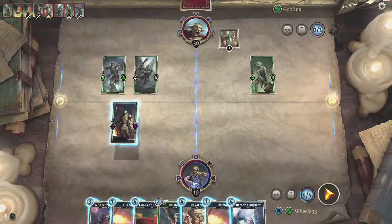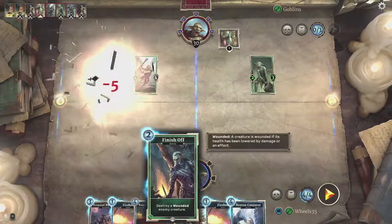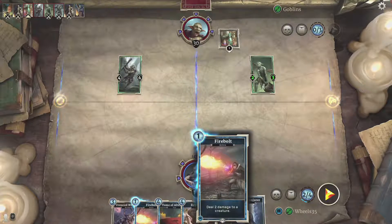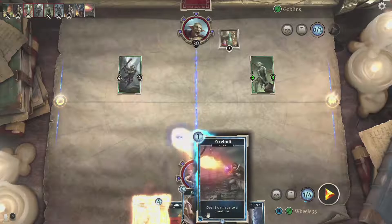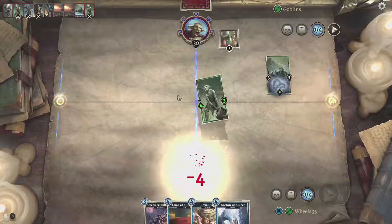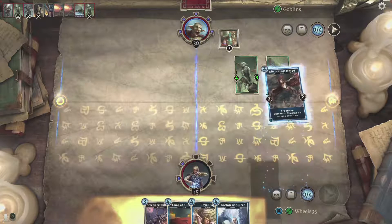These goblins had a powerful chief and he is definitely overwhelming me. I'm going to finish this one off here, take him out, and take out this 4-4. It's a lot of cards spent in one turn, but if I wouldn't have spent those cards it would have been super overwhelmed next turn.